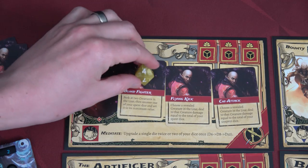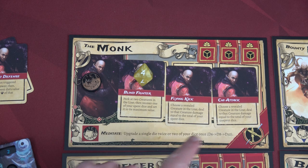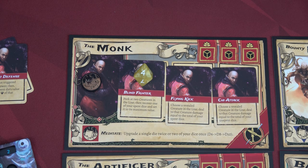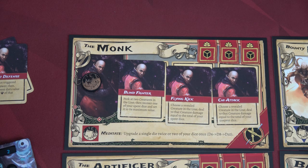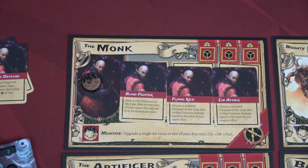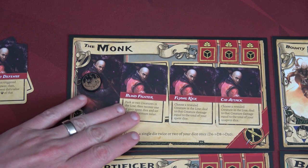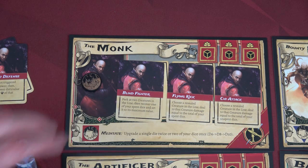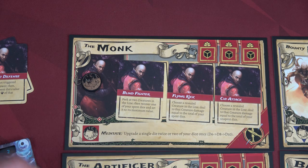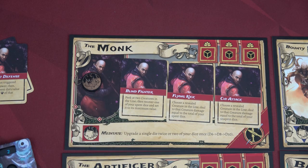Starting with the Monk — we activate Blind Fighter: peek at two creatures in line, recover one spent die, and set it to maximum value. We'll recover this die and make it an eight instead of a four, then peek at two creatures. One thing to note: I can only activate each ability one time with a die, and one time by exhausting it each turn. I can't use Blind Fighter twice in one round.